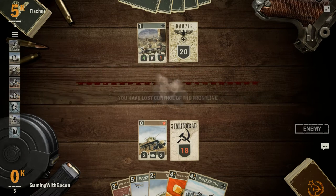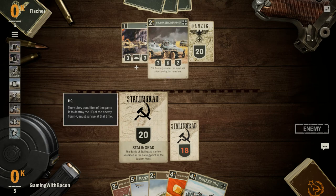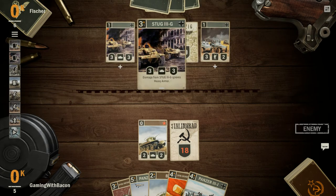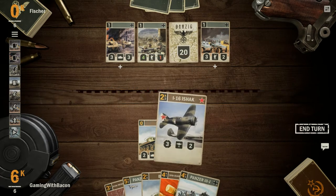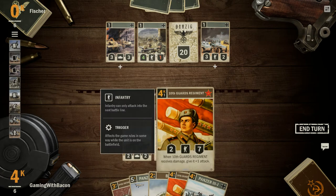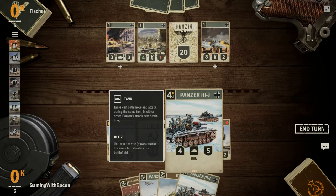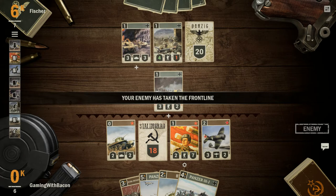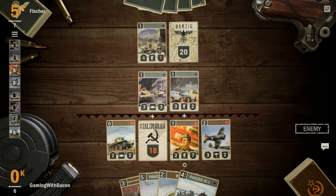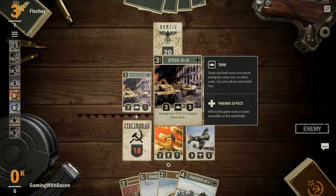He's killed my unit there and he's got quite a few units on the board, so I might have to get a little more defensive here. This might be a good defensive unit to play at this point. I'm going to let him spend points getting units to the front line and then I'll kill those units — or I'll try to.